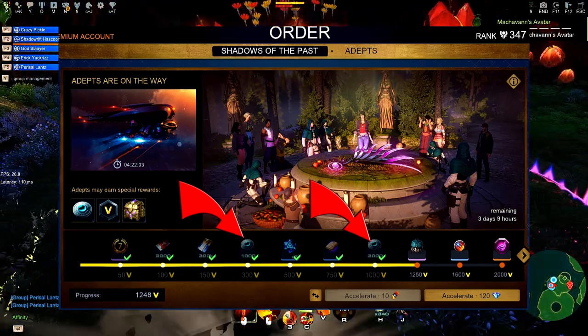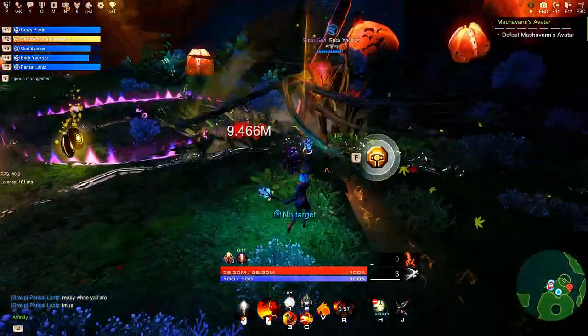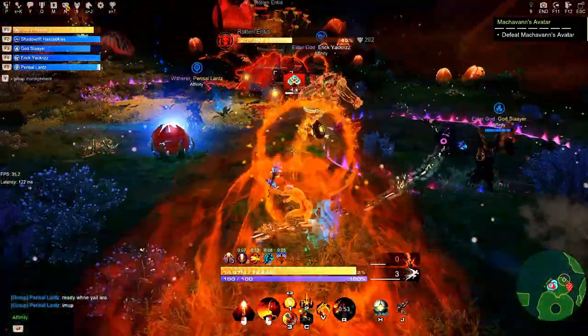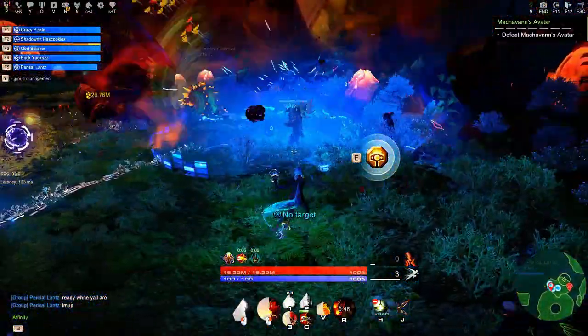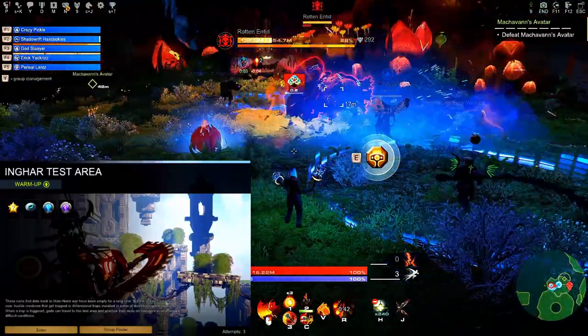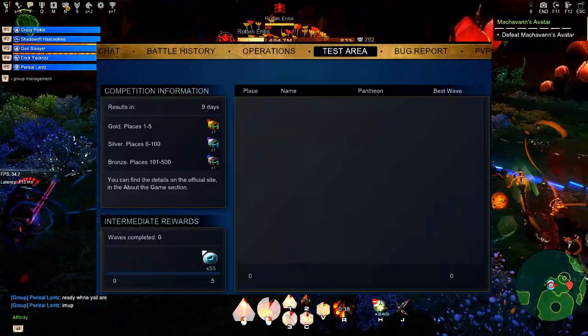In general, there is always one or two point stops where you can get Victor Medals. You simply need to reach a specific amount of points in order to get what you need. And if you want me to make a separate video about promo events, let me know in the comment section. The last place where you can get VMs is the Ingar test area, but the amount of Victor Medals you get is very small, starting from 55 and increasing by 5.